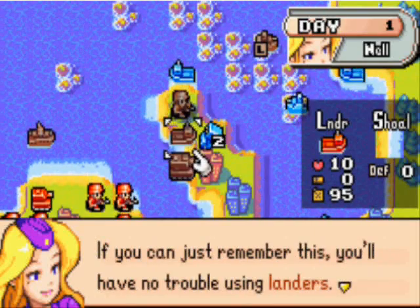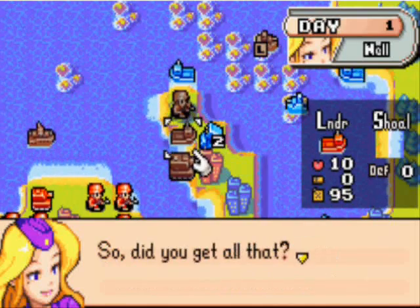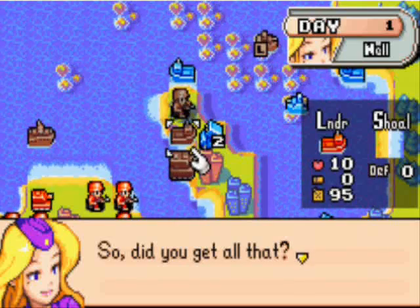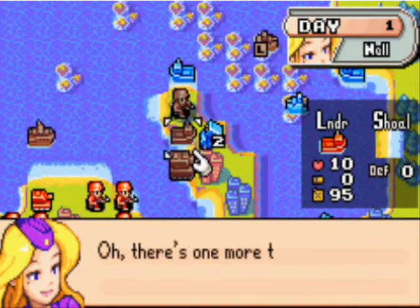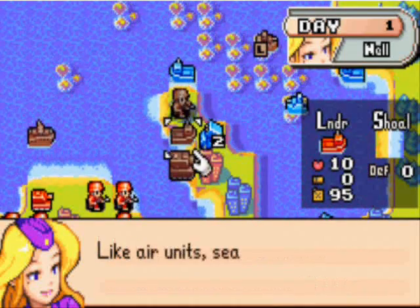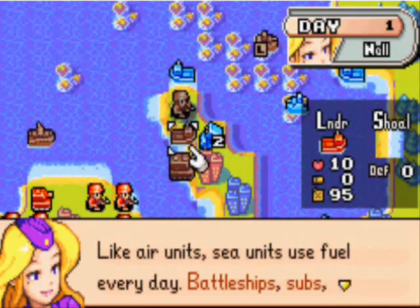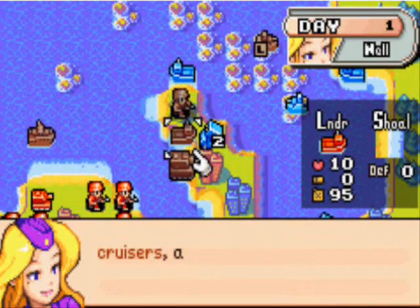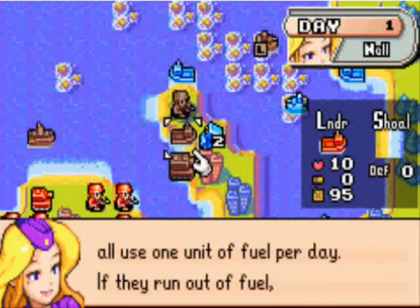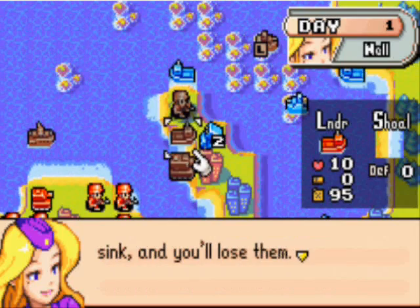If you can just remember this, you'll have no trouble using landers. So did you get all that? Yes, I believe so. Yeah, that's a lot of information. There's one more thing I have to say about sea units in general. Like air units, sea units use fuel every day. Battleships, subs, cruisers, and landers will use one unit of fuel per day. If they run out of fuel, they sink and you'll lose them.